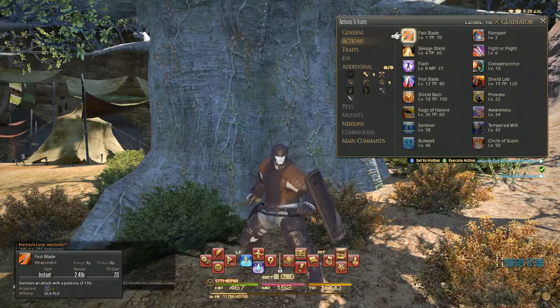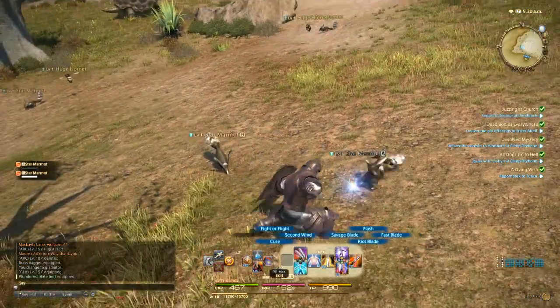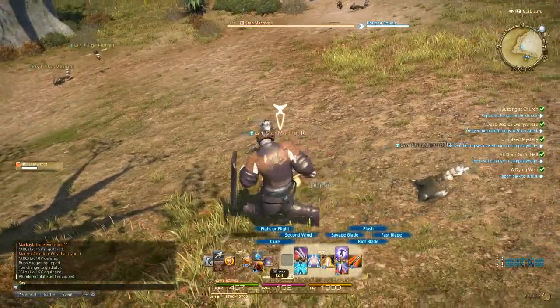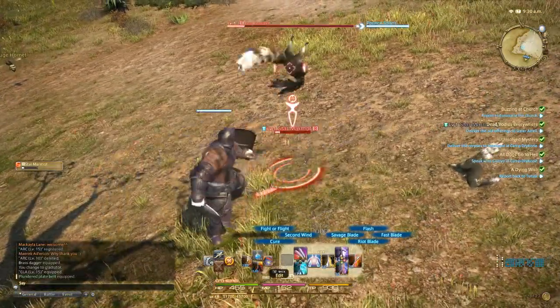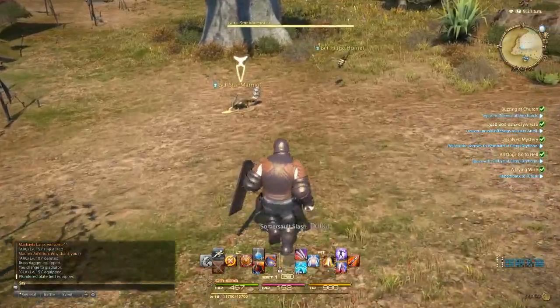You start with Fast Blade at level 1. This is just a basic attack that you will use in addition to your auto attack damage. Fast Blade does combo into several other moves later on though. Also, the animation for it is actually one of my favorites, even if you are using a dagger sometimes.